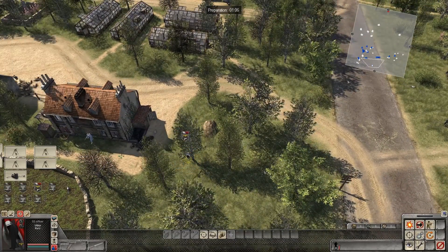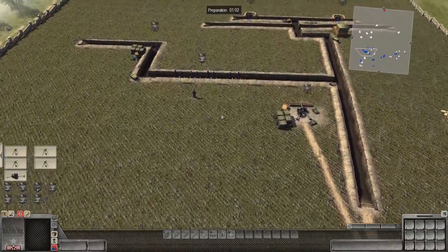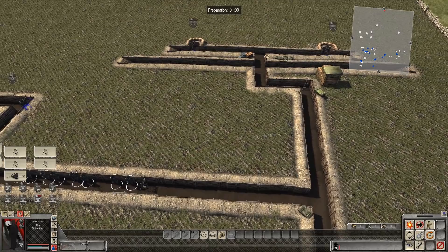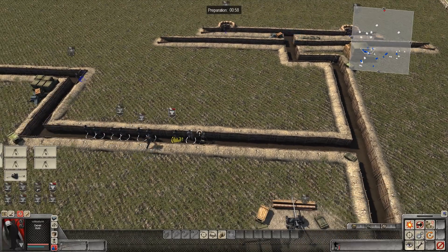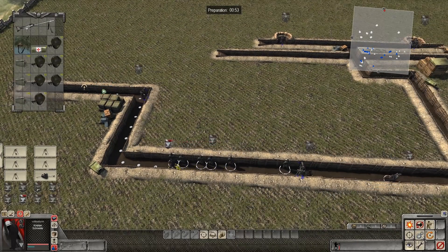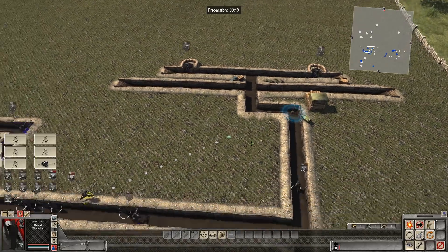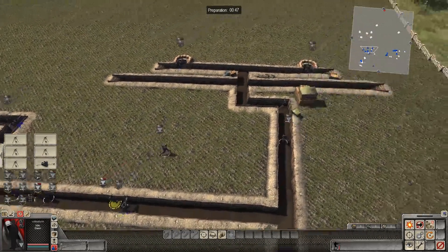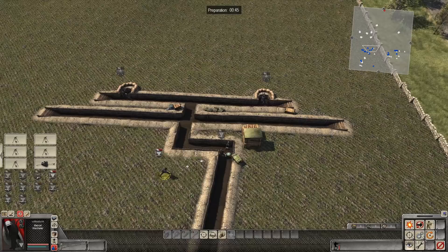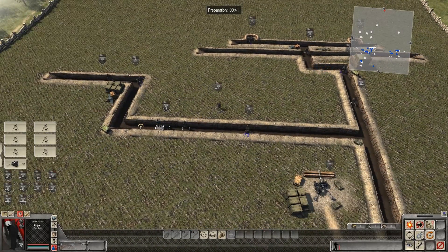It doesn't look like the officer has signal flares — those would have been extremely useful at this point. Let's get the rest of our soldiers onto the line and onto a machine gun, and put all our troops where they need to go. This guy has ammunition but doesn't have the weapon out, so that's fine. Let's continue to grab MGs wherever we can. Looks like he's going to the front — STG-44s and machine guns to the front.